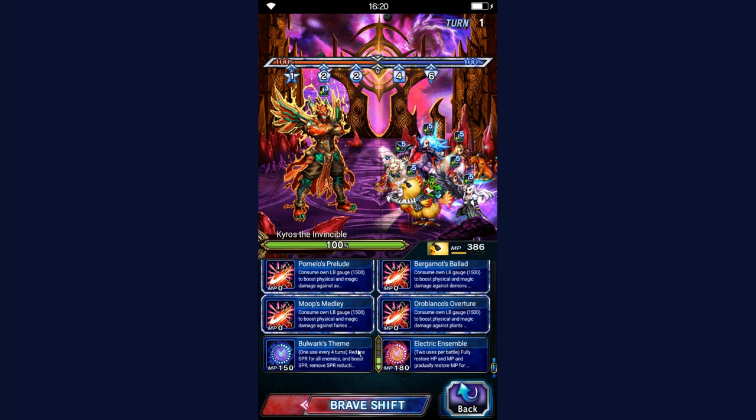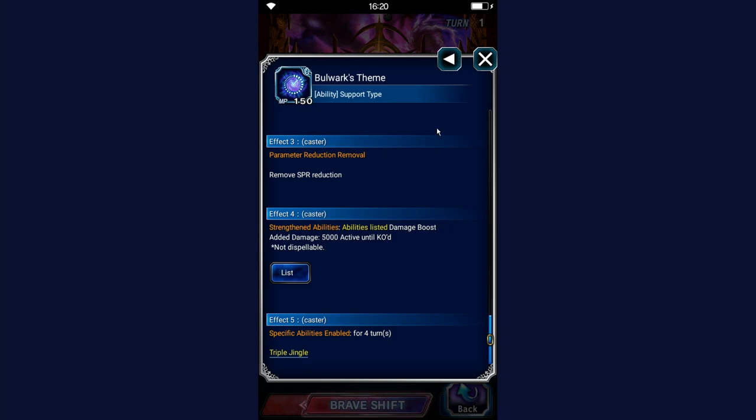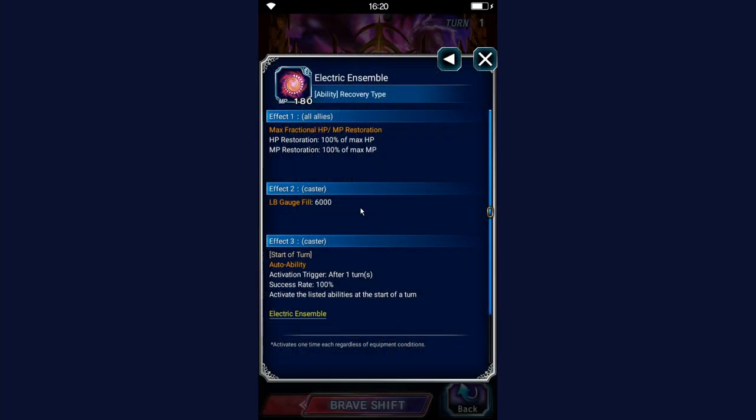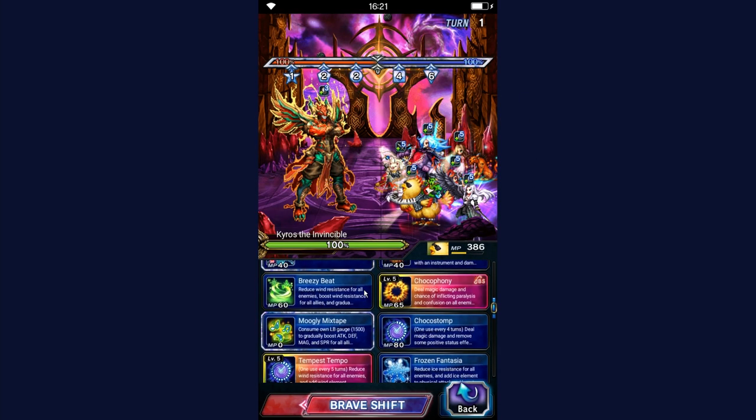Bulwark's Theme is an 80% spirit break that also unlocks triple cast. Electric Ensemble fully heals and restores MP for the entire party and fills the LB gauge to max — very cool. A secondary cast unlocks a 150 MP restore for the party on the next turn, and since this happens after any boss drain, you're protected — though you need 180 MP to start, which is the only caveat.